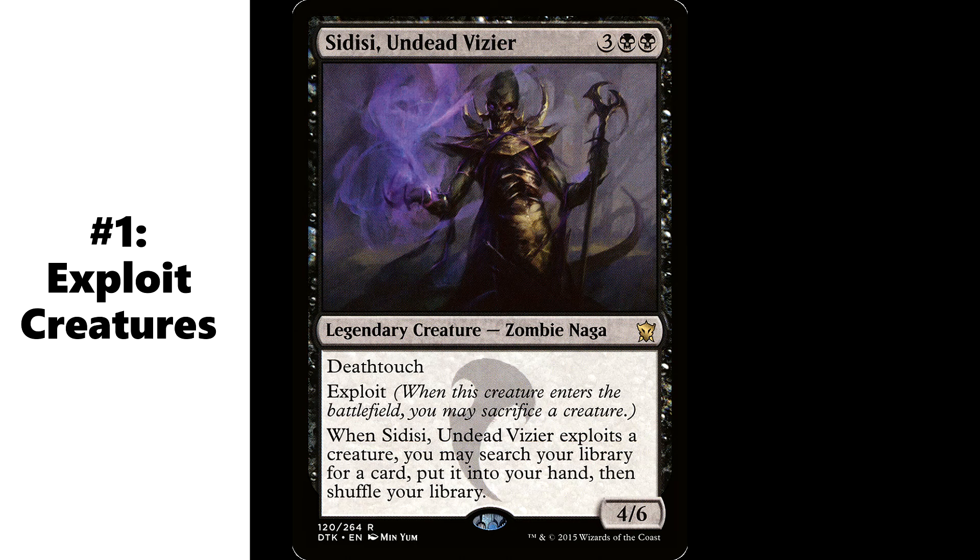Number one, of course, is the exploit payoffs. You don't have to rely on humans exploiting creatures. Henry Wu says whenever a creature you control exploits a non-human creature, so zombies and nagas count too. You've got Sidisi out here — three black, black for a legendary creature, zombie naga. It's a 4/6 with deathtouch and exploit. Whenever Sidisi exploits a creature, you may search your library for a card, put it into your hand, then shuffle. This got a list reprint and I immediately picked up a copy for four bucks and change for my zombie deck. It's a beautiful card that's still only about six dollars. This is golden in a Henry Wu deck. The good thing about this being on a creature is that you can recur it and you can blink it.